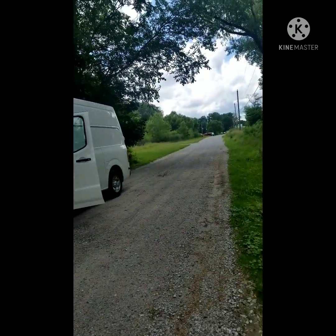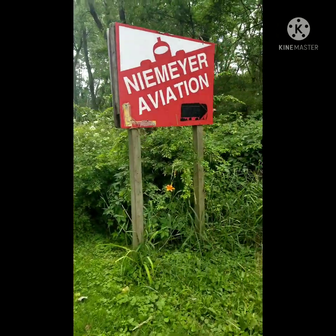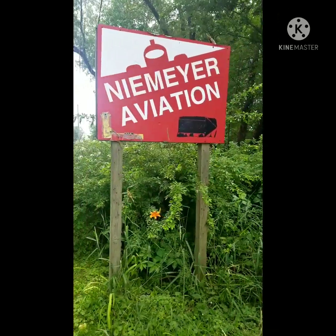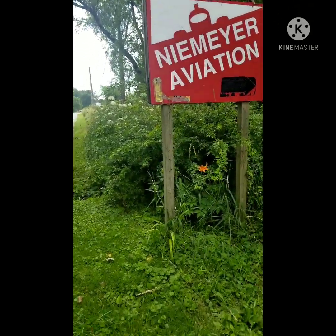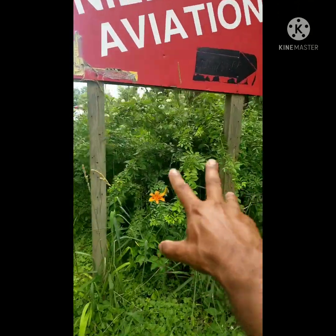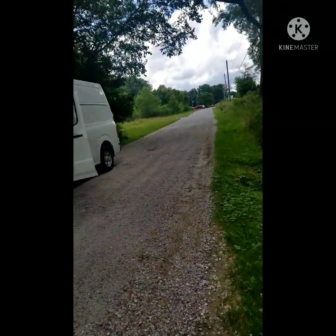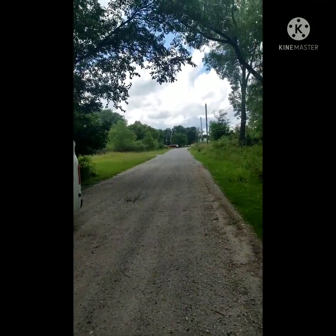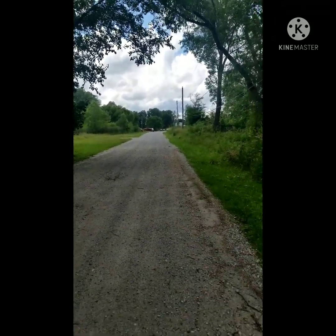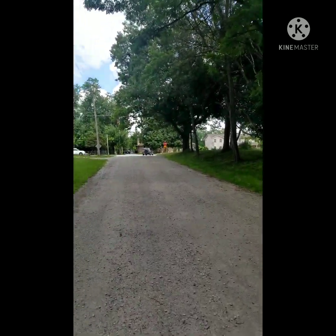This is the entrance to the airport. We have this sign here for Niemeyer Aviation, which is the owner — he owns the property and stuff like that. We're going to get our sign that's going to go right on the bottom of this for our club. This is a very convenient location right off of Highway 65 and Ridge Road, so you would go east on Ridge Road and it takes you to this street right here, which is Lake Park Avenue.